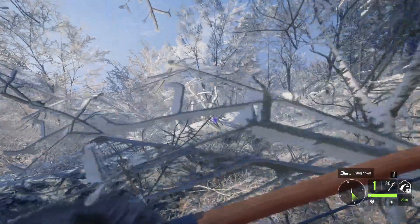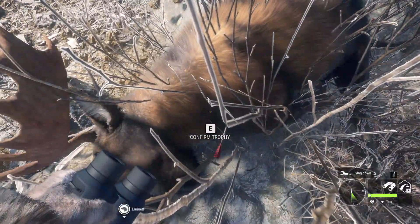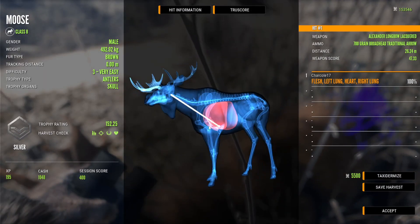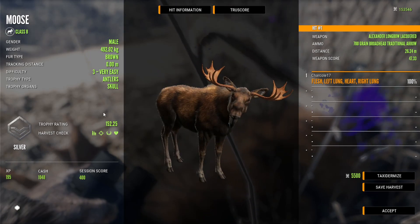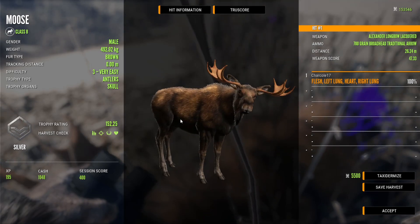I actually think I dropped him. It looks like I got a good shot there. Let's see what we hit — I got a heart shot at 26 meters, so not super far shot at all, but got it done on this level 3 moose.